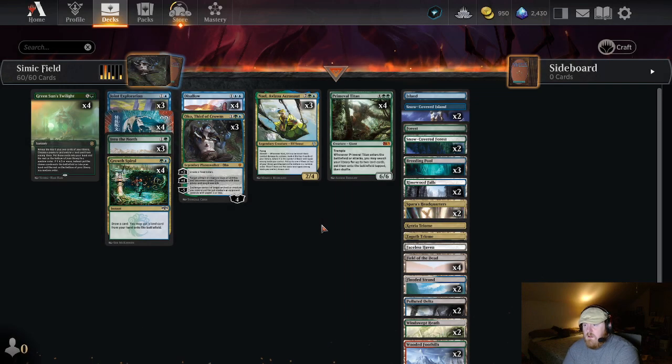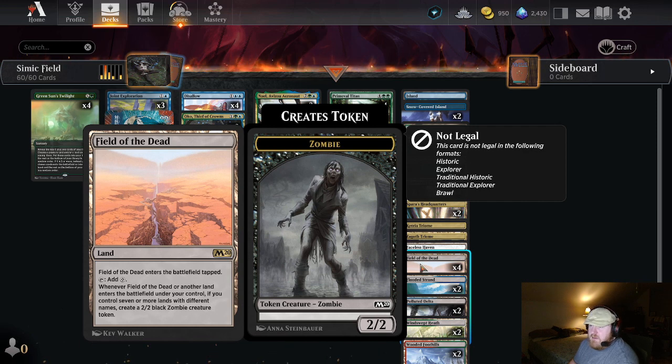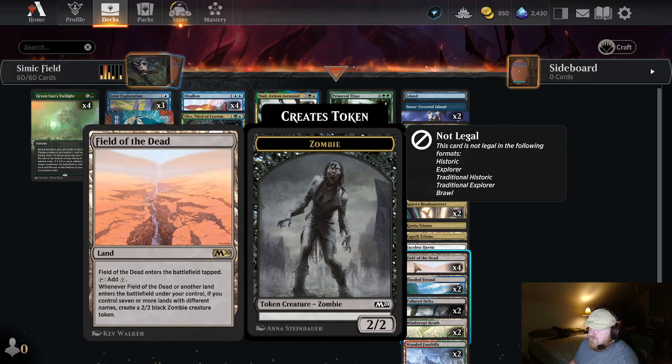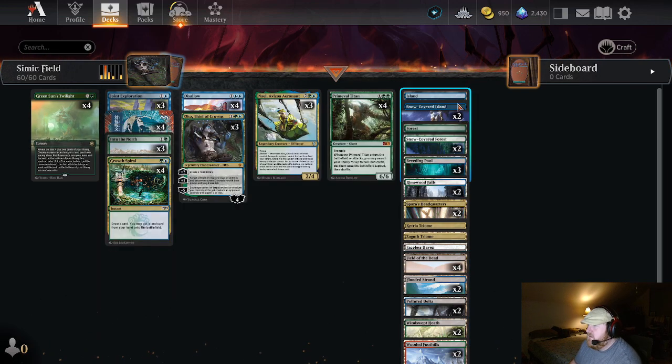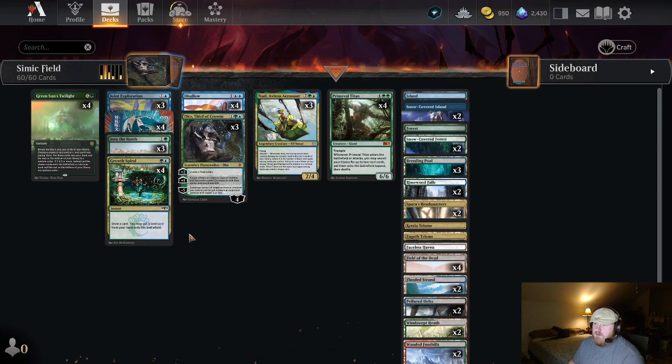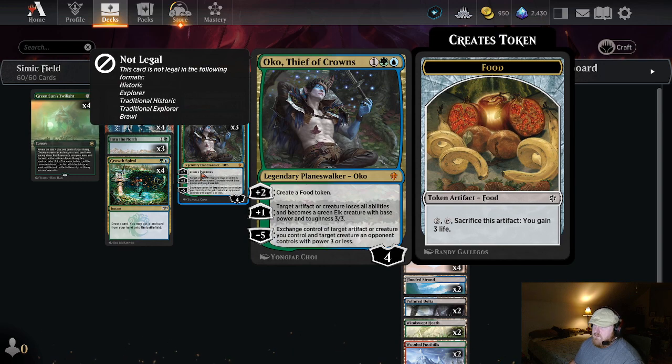Hello everyone, welcome back. Today is going to be a fairly quick and simple one. We are doing a timeless Simic Field of the Dead deck. It's a Field of the Dead deck — not as fast as some other builds, but the basics are to get out as many Fields of the Dead as possible with as many lands of different names, backed up by Primeval Titan. Most decks I've seen are primarily mono-green, but I'm going Simic.